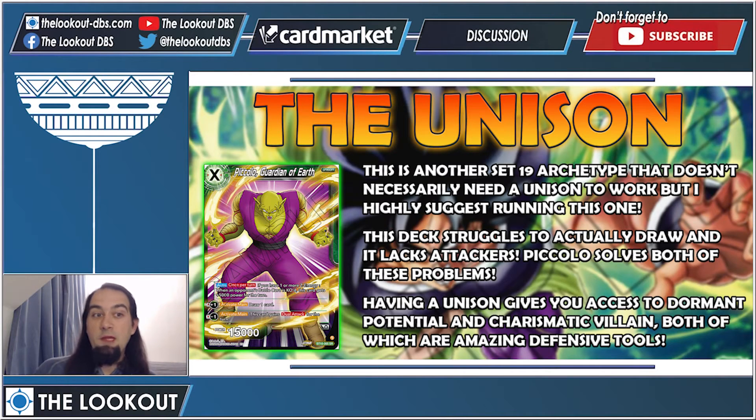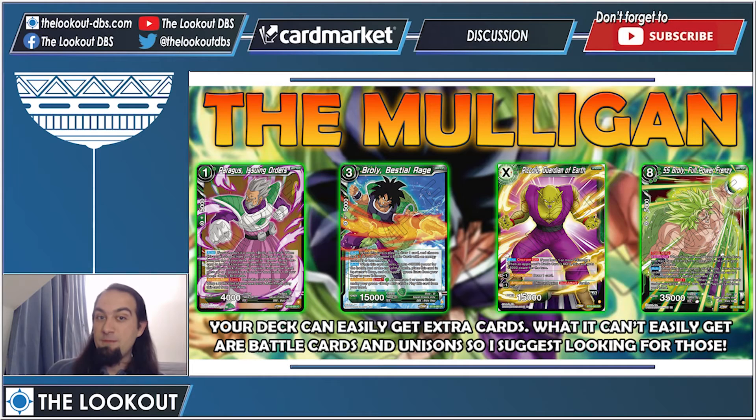Let's touch on the unison. This is another Set 19 archetype without a native unison, but adding one is pretty good. This deck struggles to draw anything that isn't an extra card, and Piccolo solves that issue. Besides drawing, Piccolo also gives you access to Dormant Potential and Charismatic Villain — always run those in every green deck, no exceptions. Slap Piccolo in and go.